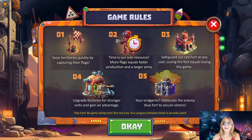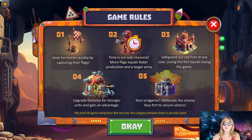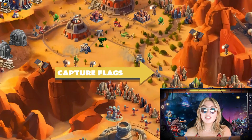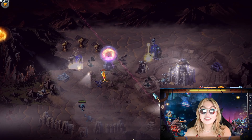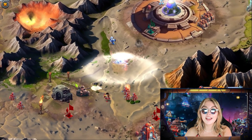And now for the fun part — your main mission is to seize territories ASAP by capturing their flags. Time is our most precious resource. More flags mean faster production and a beefier army. By capturing a flag you control all nearby factories, then they'll start pumping out units for you. All production is fully automated. Remember, flags are the ticket to victory — the more flags you control, the quicker your production.